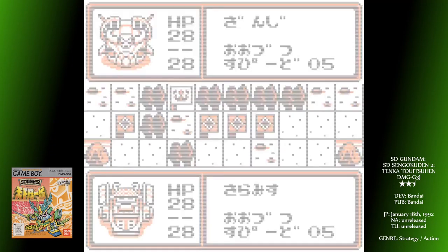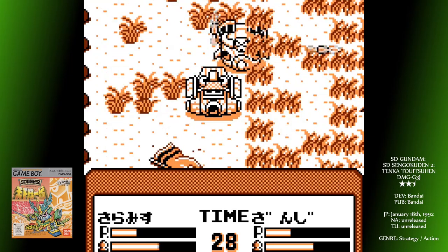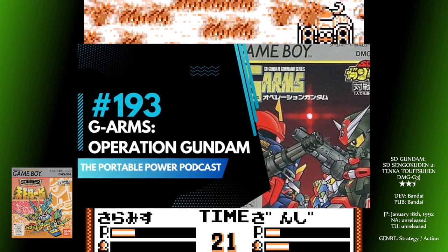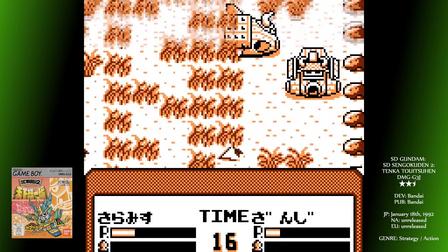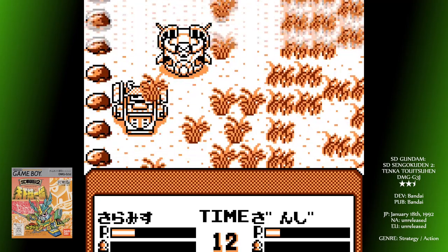The combat sequences have changed now too. Where before they were a side-on, 200% speed platform-based beat-em-up, now the fight scenes resemble closer the G-Arms Gundam game, where you're in a top-down arena based on the landscape you're in. If you met in a wooded area, the arena will have lots of trees as obstacles. Sadly, the fights are about as fun as they were in that one.